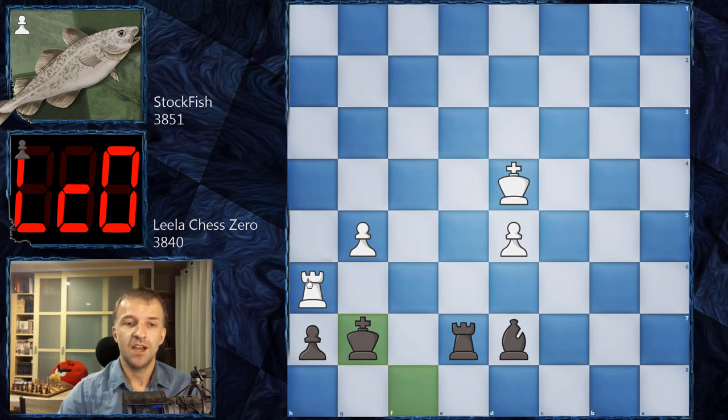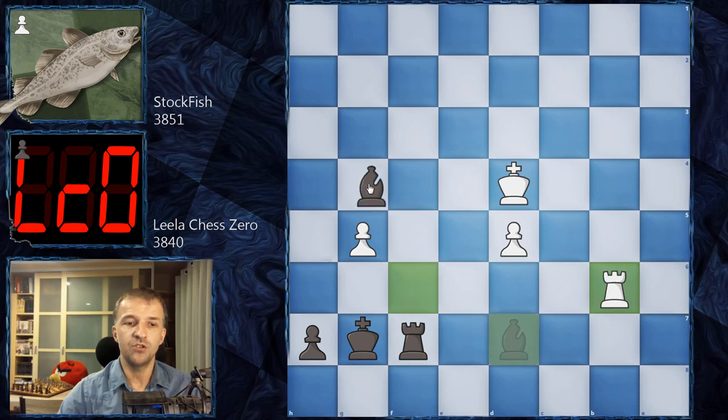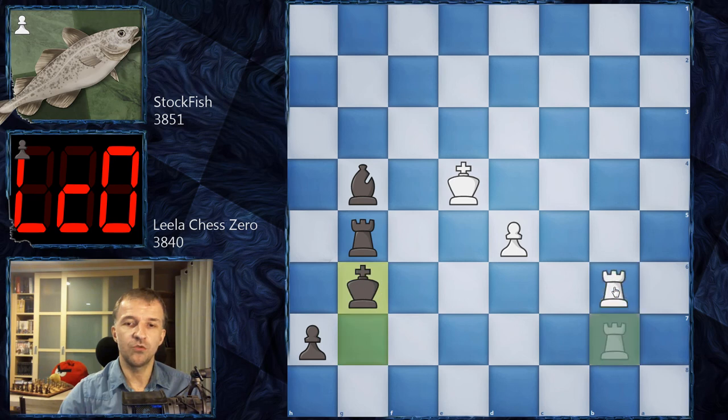Rc6, attacking the bishop. Bd7, and now Rh6. Re7 with check. Now Kd4, and now Kg7 — the king is the guardian of h7, so the pawn is safe. The plan for black now is just to exchange the rooks. Once the rooks are exchanged, the king can pick up the two remaining pawns and win. Keep in mind the bishop is the light-squared bishop, and the promotion square is also a light square — otherwise it would be a draw. We have Rf6 by Stockfish, and Rf7.